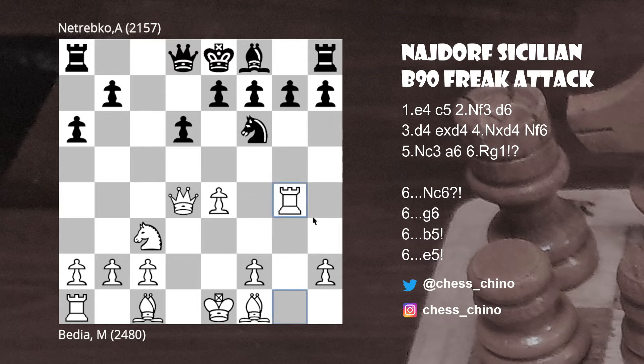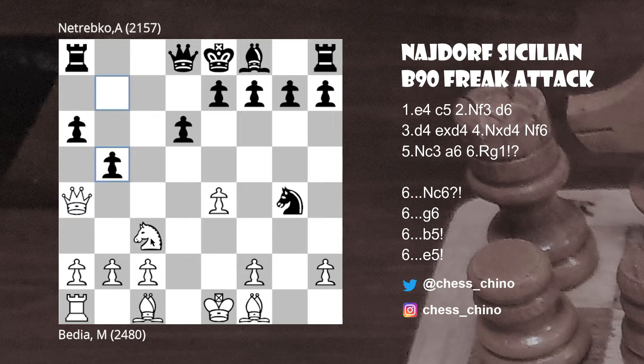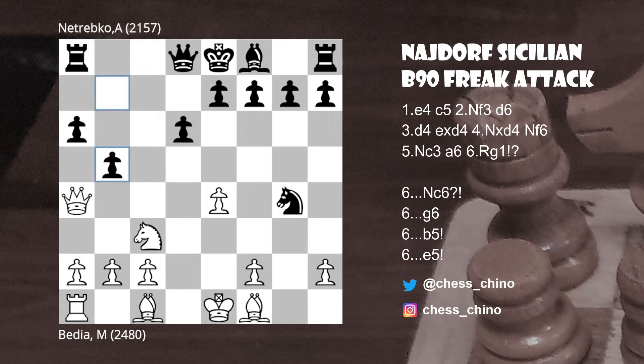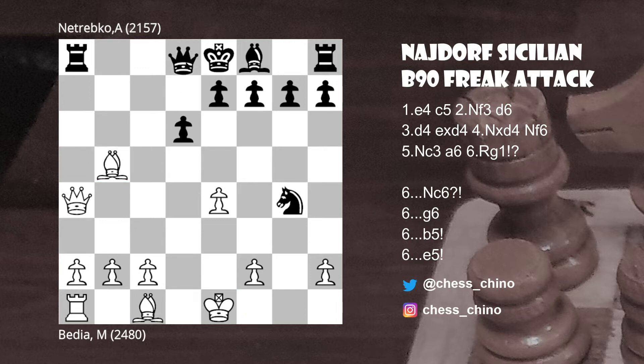Rook takes g4! — the point is that after Nxg4, Qa4 check, black doesn't have any satisfactory replies. If b5, for example, Nxb5 — noting that Qd7 is impossible because of the check and the queen is pinned. After Qxd7, white is clearly up material. Going back to that position after b5, Nxb5: Qb7 was impossible, and Qb7 would also be bad because of Bxb5, when black would have to give up the queen.